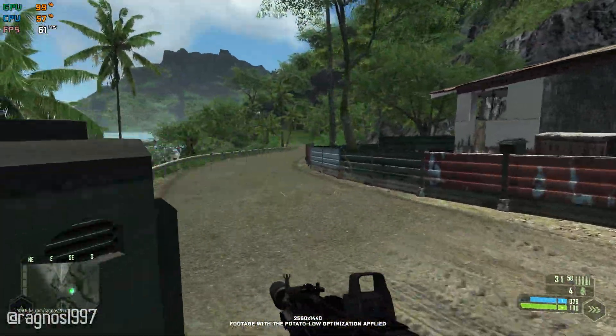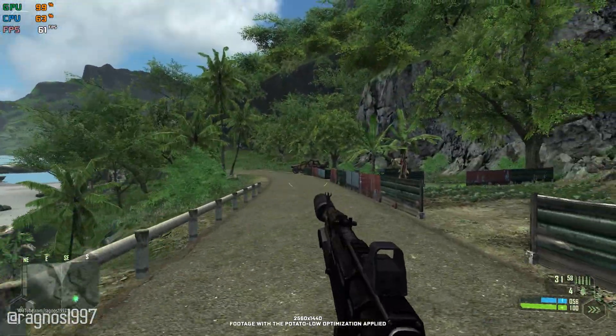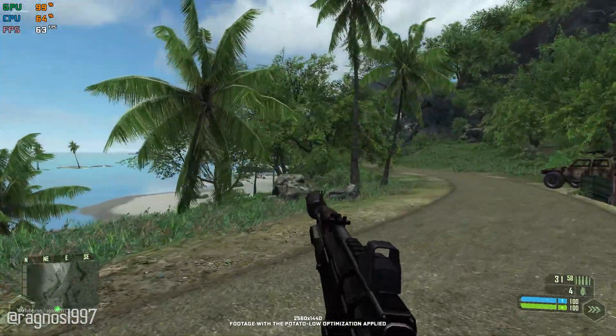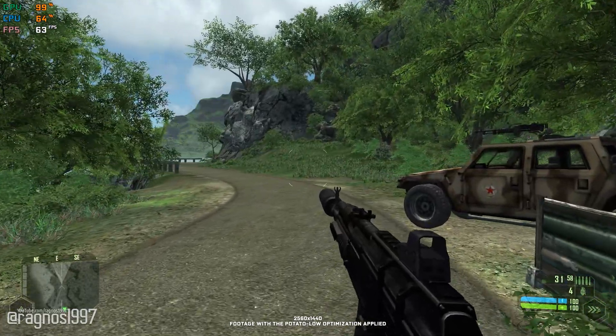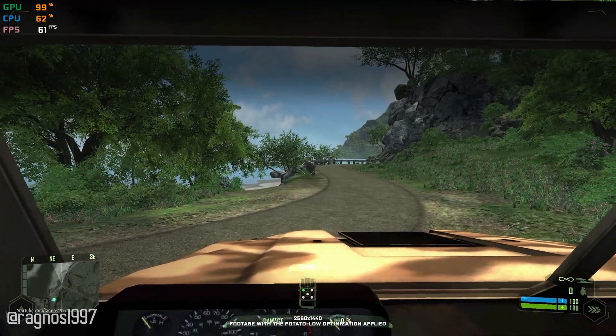Listen up! The KPA is holding a civilian hostage in the village about a click ahead. It could be one of Rosenthal's crew, Nomad. I need you to infiltrate the village and gather any intel you can. I'll stay here and monitor incoming comms. Your priority is to find that hostage — understood? Understood. Psycho will provide support as soon as we're done here.